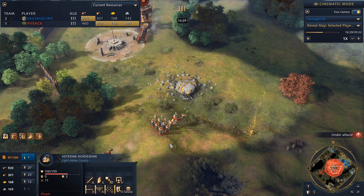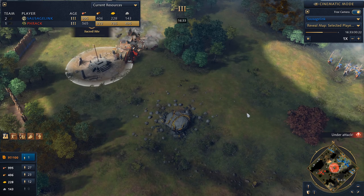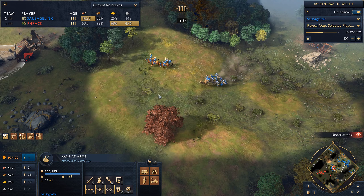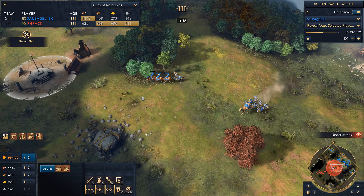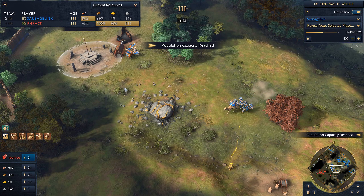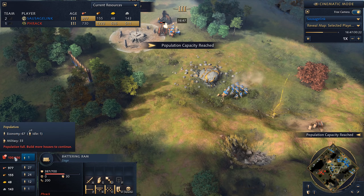Look at this force: horsemen, veteran horsemen, veteran spearmen, and the veteran camel archers. I'm not sure how it's going to do against my man-at-arms, but it is going to be effective against my knights and horsemen. I send my cavalry to knock out the battering ram. Looks like I'm house-blocked — unfortunate. Really need to get more houses.